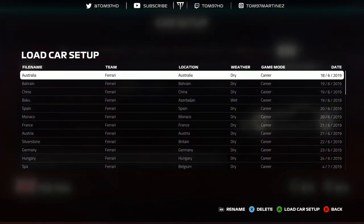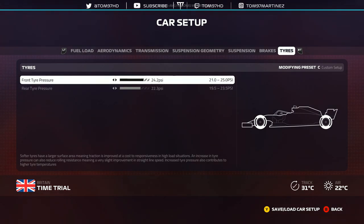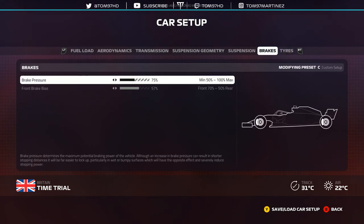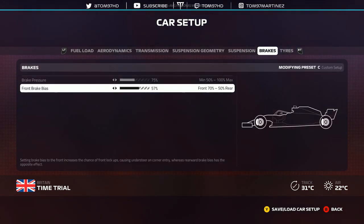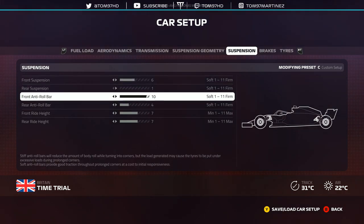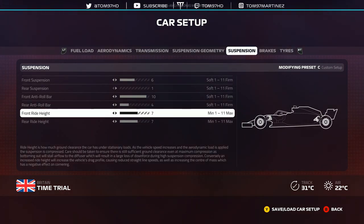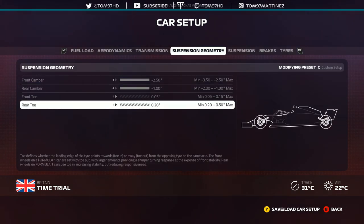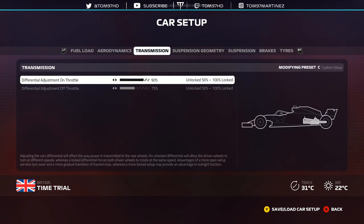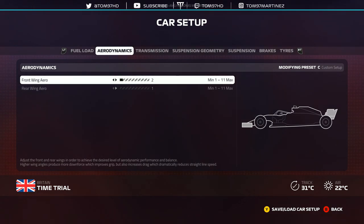Bahrain was one where I did a lot of setup work because I couldn't quite get the car to work. Tyre pressures here are a lot higher because I needed to find lap time — I was really slow around there and the AI are very OP. Brakes 75/57. Suspension 7-7 — this was not a good move, this is where I lost pace in Bahrain. My suspension was more like 6-1, really strange. And 10-4 on the roll bar, went quite extreme. In hindsight I probably would have run 4-4 ride height. Suspension geometry full right, full left because I needed more pace. Transmission 9-75. Aero 2-1 because you want that straight-line speed and be fast through sectors 1 and 3.